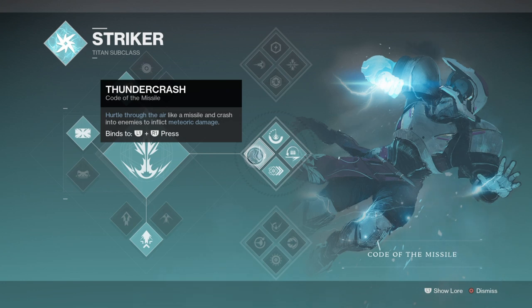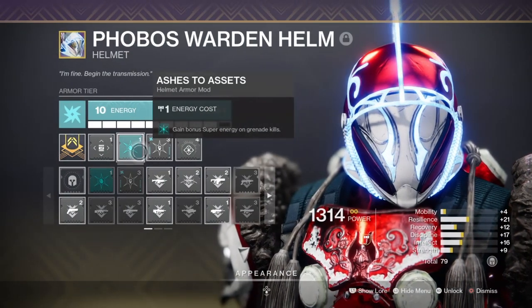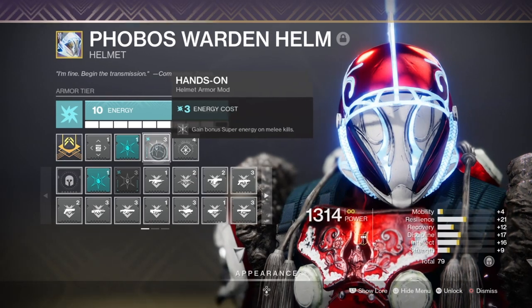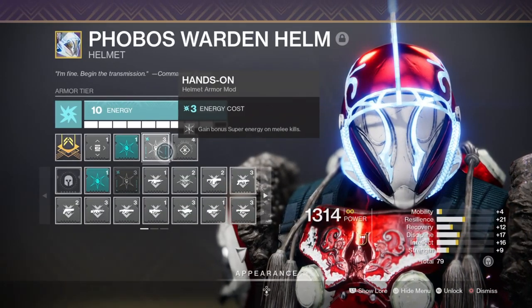While using my perks to slow enemies down, I can utilise the Ballistic Slam ability to not only take out a wide number of enemies quickly, but also build up my super bar per enemy killed, which will play an important role down the road. When we add in mods such as Hands On and Ashes to Assets to the setup, super regeneration becomes even faster from the get go. This is honestly all you need for the subclass setup as the rest will be coming from the mods and the weapons themselves.